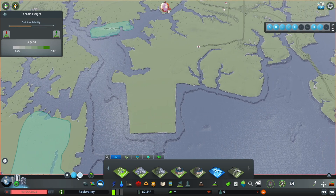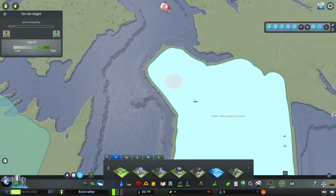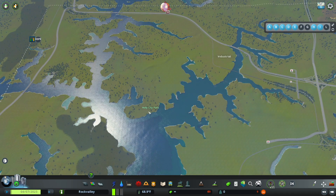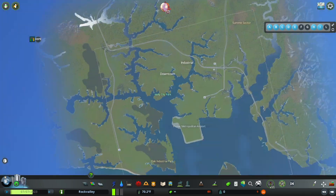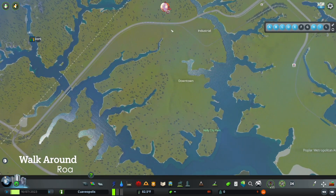We've decided that this is going to be the airport. I've settled on an area — downtown is going to be right here adjacent to the park I just zoned. The city is named Quave Hoppolis. So this is going to be our downtown and we have to think about how we're going to get cars and people in and out of here.